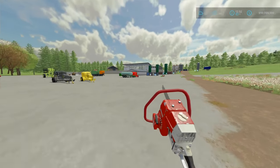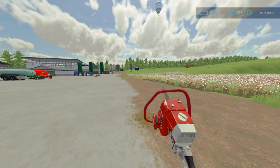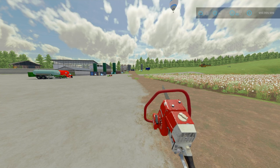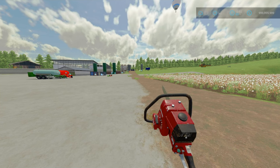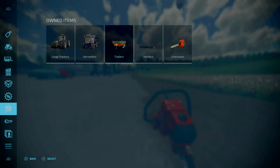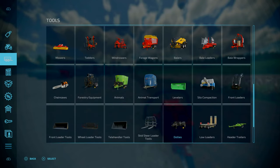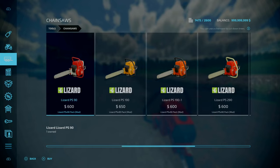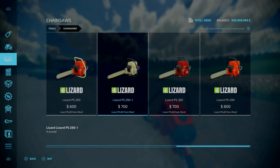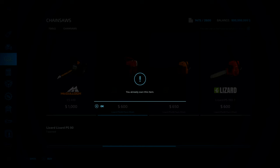Starting off, we've got some chainsaws. This is the Lizard PSX 90 pack by Eternit — 23.6 megabytes to download, no slot counts obviously because of chainsaws. We've got 7 chainsaws in total: PS90, PS190, PS290, PS390, and 490. They're all old-style chainsaws with a work width of 0.4-0.5 meters and 4.2 horsepower. Pretty much the exact same specs across the range.